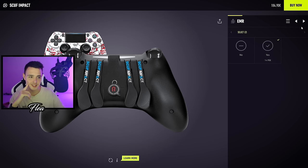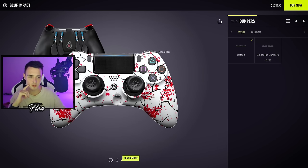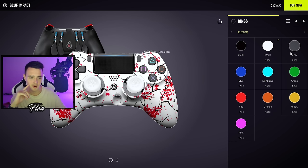Next up: EMR for $15 — don't even know what it does but we're gonna get it. Trigger control system, another $17 — chuck it on. For colors, we're going to get red triggers to match the design. For bumpers, we have digital tap and color options — let's put on digital tap.